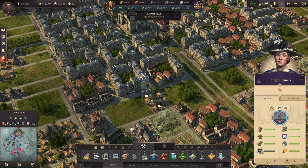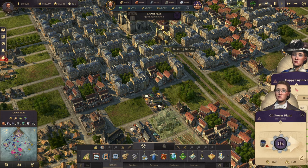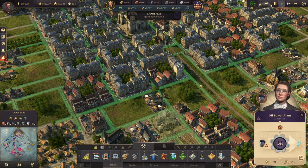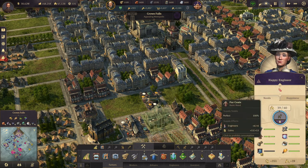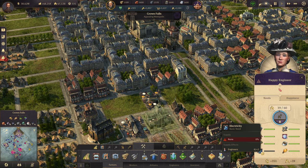As you can see here, I'm missing power for this little edge corner. My oil power plant is missing oil right now, so they're not getting the most population per house. Power isn't really a huge deal — it's just a checkbox so you can upgrade, but it's not critical.